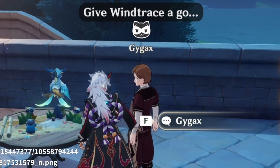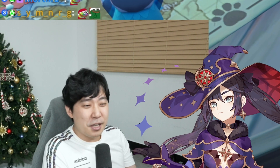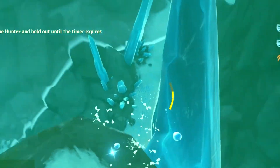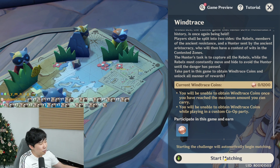We talked to an NPC named Gigax — let me know in the comment section how you read his name. When this mode first came out, Mona was like a cheat code. If you keep your sprint state, you just go under the surface, and it's really hard for the hunters to see you.